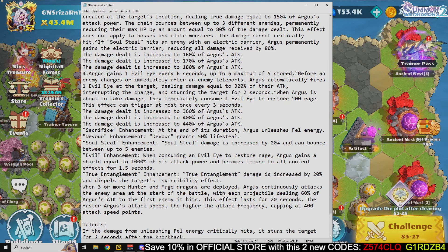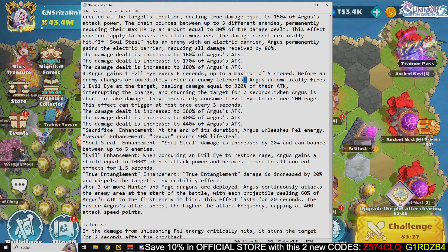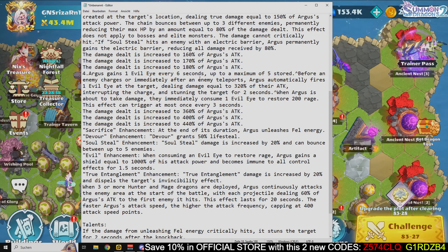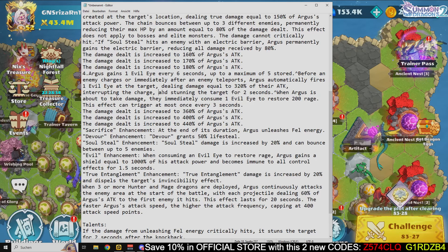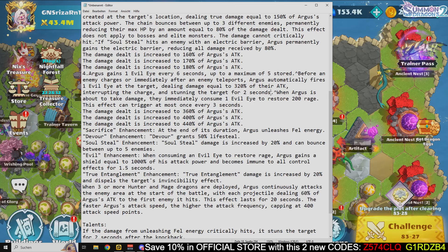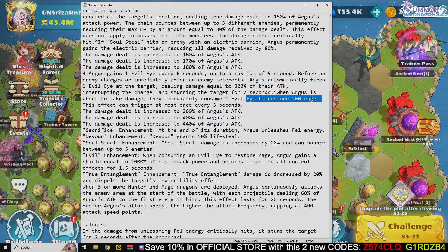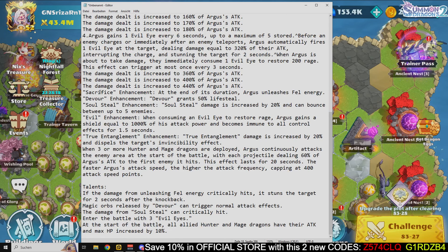For the fourth skill, Argus gains one evil eye every six seconds, up to a maximum of five stored. Before an enemy charges or immediately after an enemy teleports, Argus automatically fires one evil eye at the target — this is essentially an anti-warrior or anti-Orox mechanic — dealing damage equal to 320% of attack, interrupting the charge and stunning the target for two seconds. When Argus is about to take damage, she immediately consumes one evil eye to restore 200 rage, triggering at most once every three seconds.